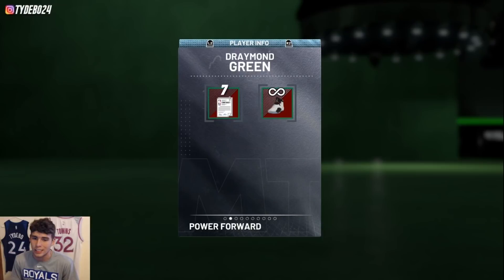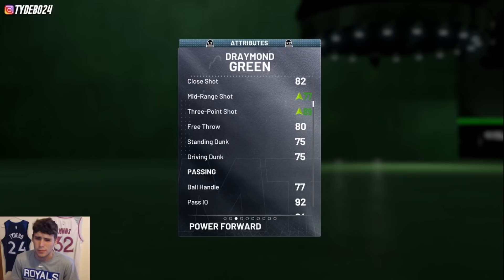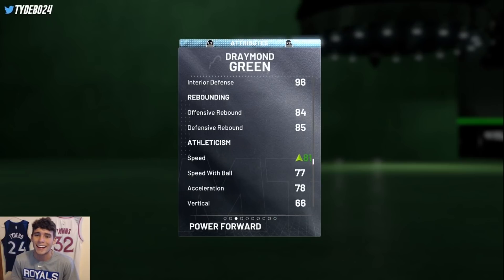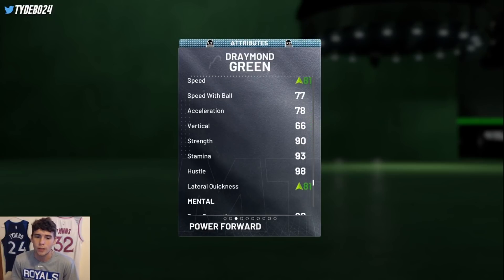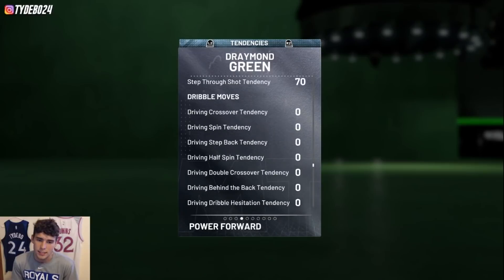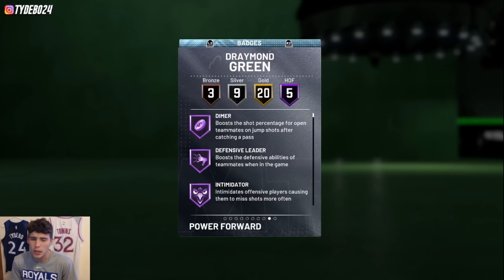I think this Draymond Green card is going to be absolutely elite at the power forward position. Draymond is 6'7, 230 pounds with a shoe — an 89 three-pointer, absolutely crazy. I don't know why Draymond got an 89 three-pointer. 75 driving dunk, 77 ball handling. Defensively: 96 interior defense, 76 perimeter defense, great rebounder with mid-80s stats, 81 speed with coach, and 81 lateral quickness. His steal tendency is a 68 on-ball, which is pretty mid but not terrible.